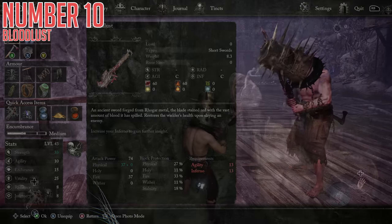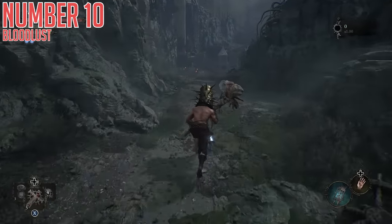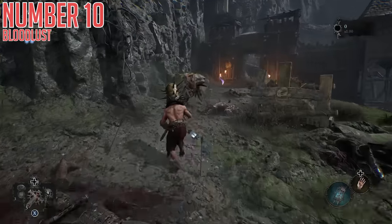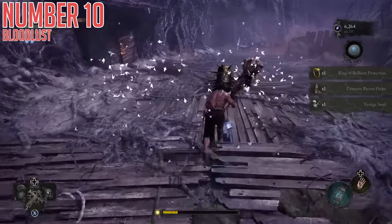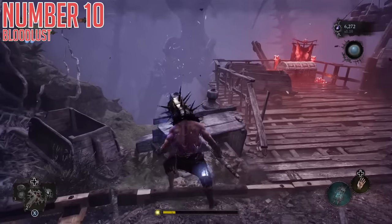As for how to get this for yourself, once you reach Fitzroy Gorge as a level, simply progress through the area holding to the left-hand side as much as you possibly can, and then eventually you'll find this battlefield of warring factions in front of a little fort. Past this, there is a little mini-boss within the fort for you to kill who isn't that hard, but after you kill him in the very back end of his boss arena, you can find a glowing red chest tucked into the corner on the right, and opening that up will net you this weapon.